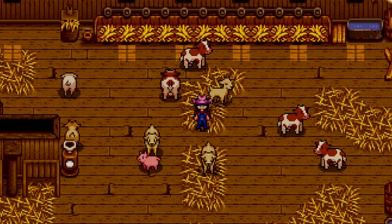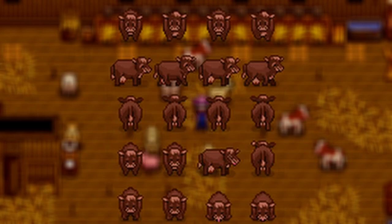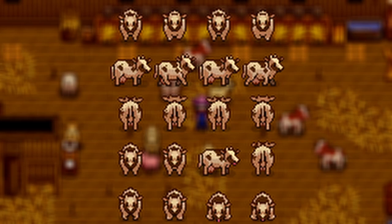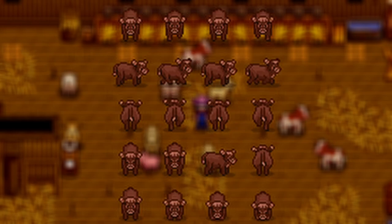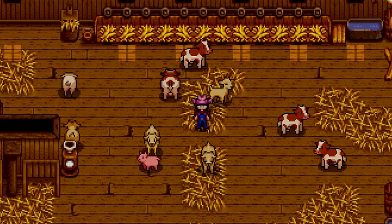Almost at the end of our livestock category — we have Vix Cows. This one replaces the dairy cows with a new texture, giving them a bit more of a realistic vibe while still keeping them very cute. It makes them look super fluffy. It would pair well with a lot of other realistic mods if you're going for that sort of vibe.